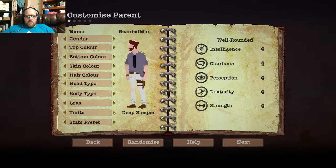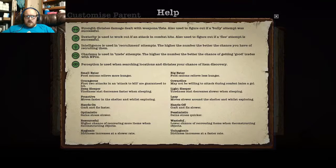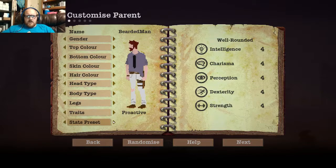Deep Sleeper — I like that idea. Let's check out the help real quick. Hands-on: craft faster. Optimistic: gain stress slower. Proactive: moves faster in the shelter and whilst exploring. Actually, I like the idea of Proactive, so let's do that. And let's give him some good perception since he is going to be our explorer here. So Street Smart — that'll work. Not very strong, not very fast, but he's decently smart and pretty ugly and he's really good at seeing things. So let's stick with him.